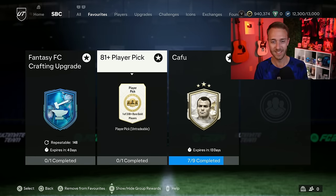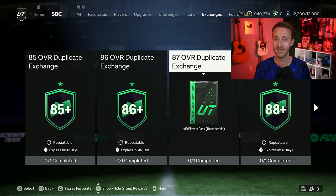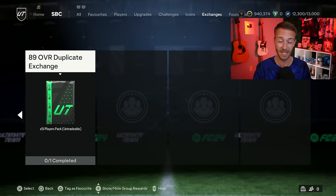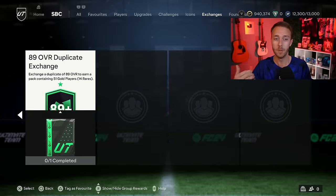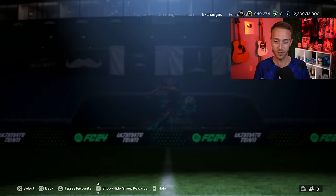You can put those into 81-plus player picks — but this is where it gets good. We're going straight into the menu grind because this is the most exciting thing on the game right now. Whether you want to do the 81-plus player pick or the Fantasy FC crafting upgrade, that's up to you. You get gold commons, do those, and the fodder you get out of that you can go and craft player SBCs. But when you come across a duplicate, or whenever you pack something 87 and above, put it back into an exchange SBC. It just creates a never-ending cycle of stuff to do.